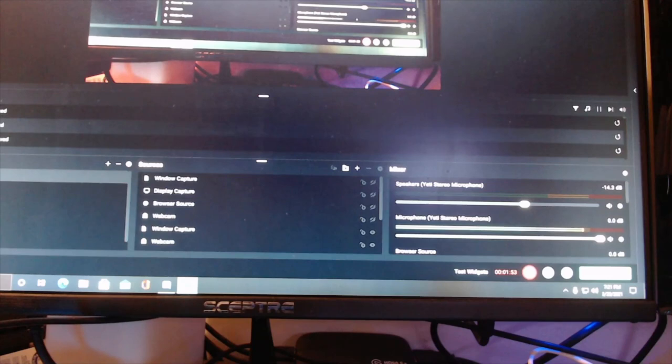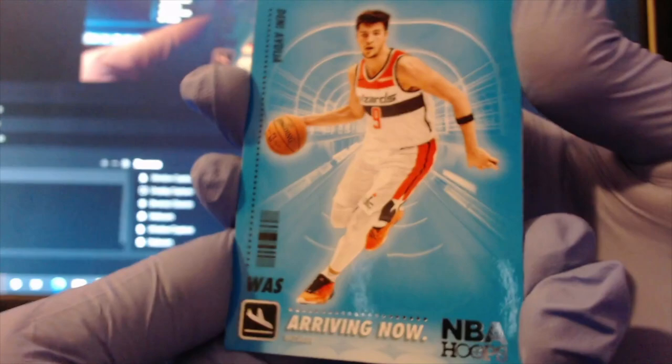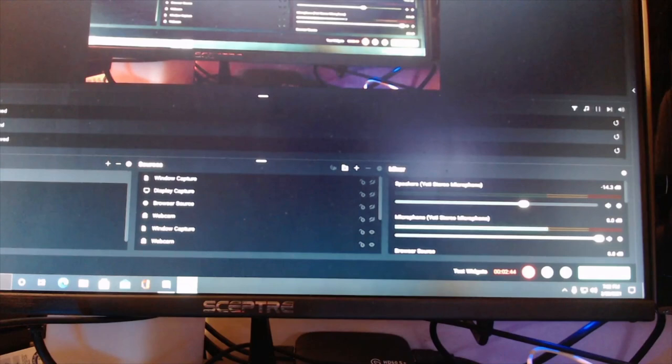Getting into the second pack — we're looking for a LaMelo or an Anthony Edwards. We got a Jason Tatum base, Patrick Beverly base, Darius Garland base, Patty Mills base, Sekou Doumbouya base, and a Danny Avdia Arriving Now — that's actually pretty cool looking. For our rookies, we got a Tyrese Maxey, who fell off once they got their starters back, and a Desmond Bane — I'm going to sleeve that one because I think Desmond Bane is going to be a good player in the future. That's honestly a really good pack.